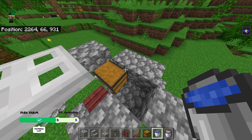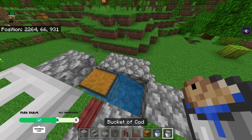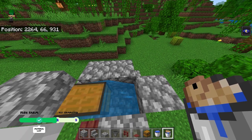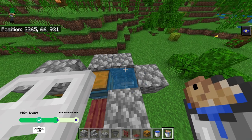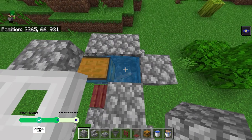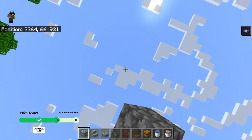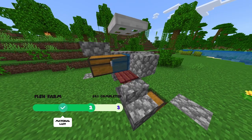For the final step, waterlog our chest right here with a normal bucket of water. Then grab yourself a bucket of cod or any fish you can find — it can be salmon or tropical fish — and place it right here. The fish should not jump out or anything like that. Make sure that this block right here has nothing above it, as it needs direct sunlight for this farm to work efficiently. That's the farm complete.